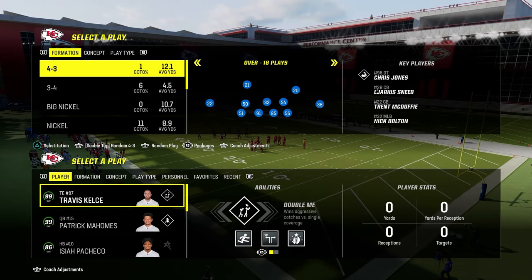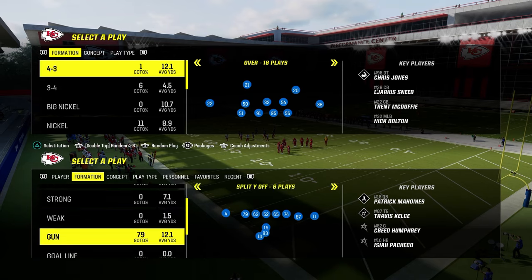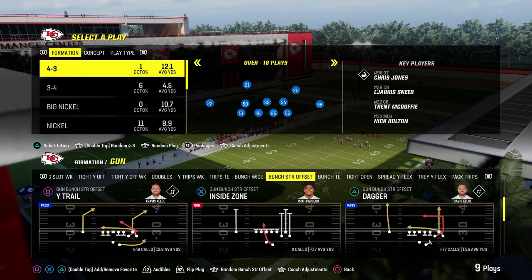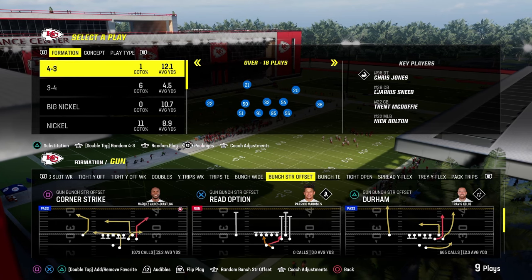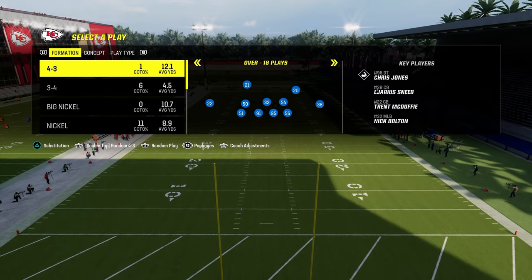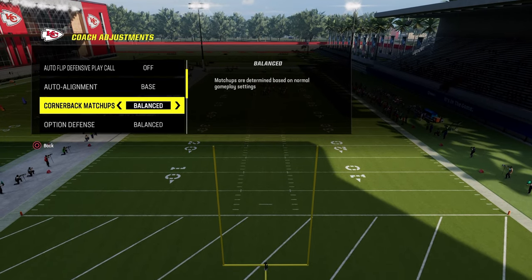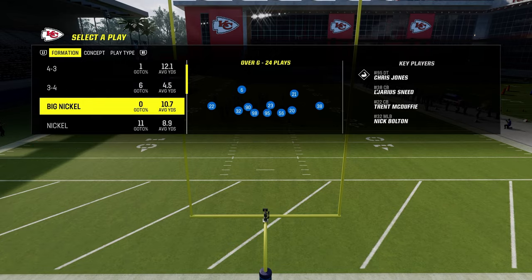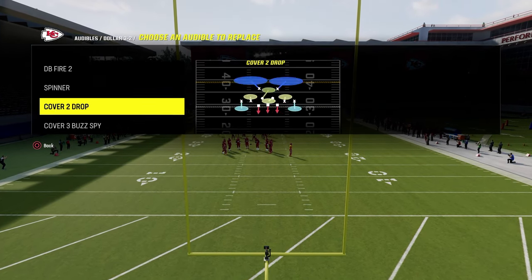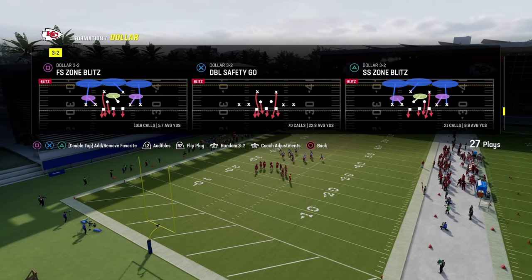Today's video, I'm going to show you how to block the Dollar defense, probably the most popular defense in Madden 24. We are in the Packers playbook, using Trips and Bunch Strong to show a couple different pass protection systems. This video is designed to help with blocking the meta blitzes. We're going to go over Dollar and the two main blitzes in the game right now — starting with the A-gap, then covering DB Fire as well.